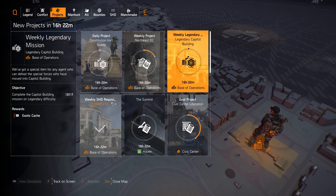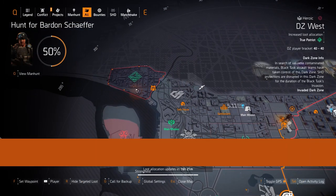Finally, we got Legendary Capital Building this week for the weekly legendary mission — that's your third exotic cache you can get. Remember, that's per character, up to four characters each.